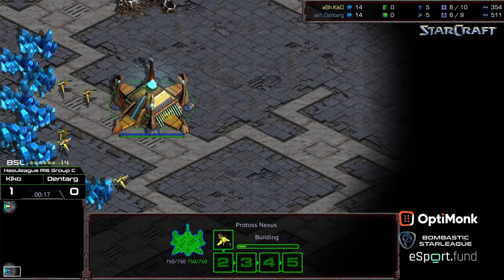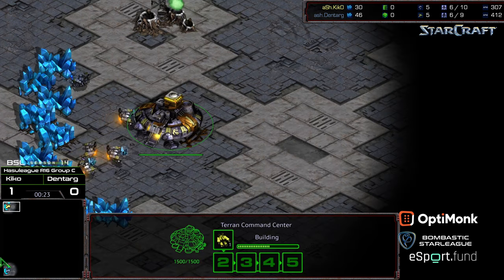This is on Goodnight, so more of a big macro-oriented map, which might play out towards Dentarg's style of play. I feel like Kiko in game one showed a lot of good map movement. I actually like seeing the dropships mid-game, if you can pull them off, because dropships are really disruptive to those pylon blockades, which Protoss are oftentimes so reliant on.